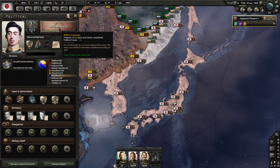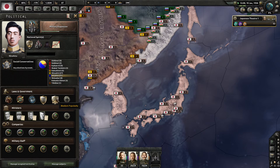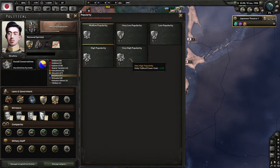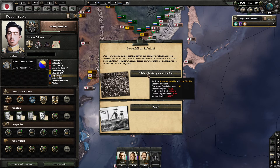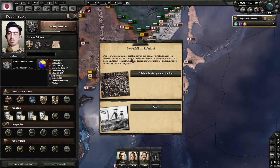We do get 50 political power. Looking at stability — due to our recent lack of political power, country stability has been weakened and we are now considered unstable.